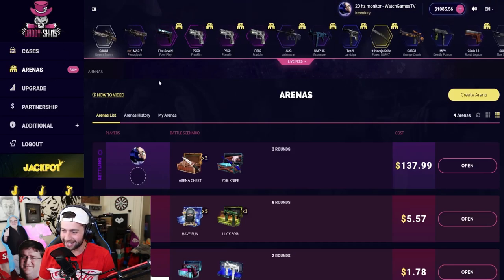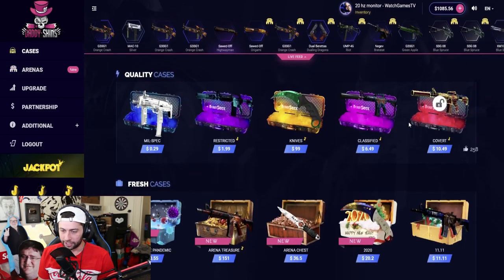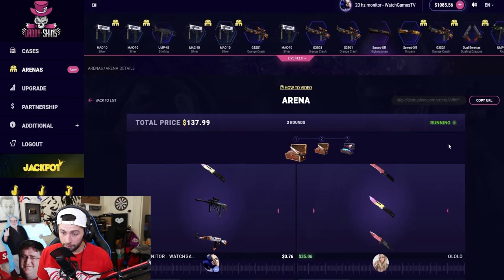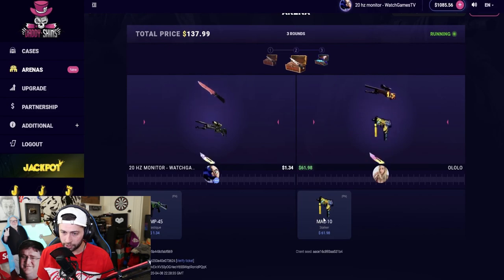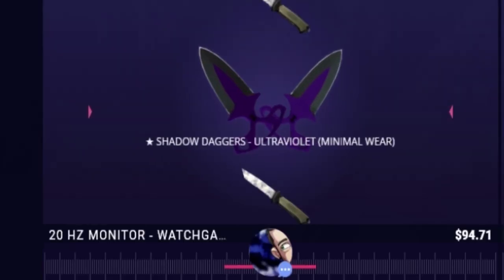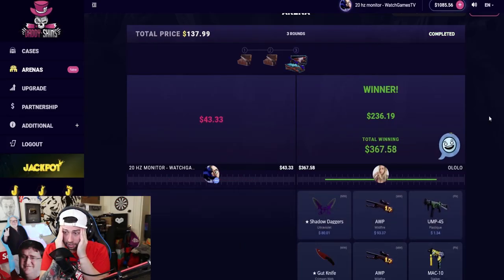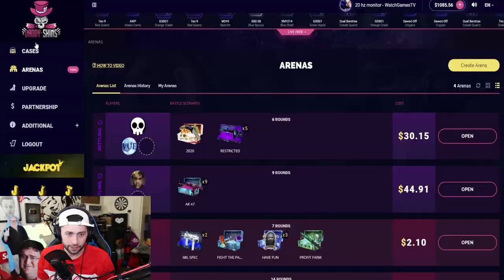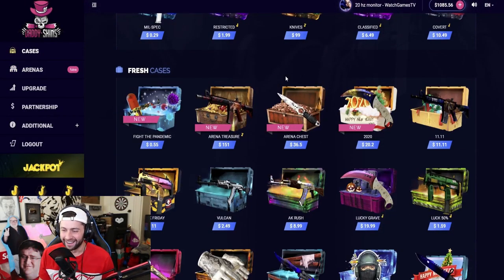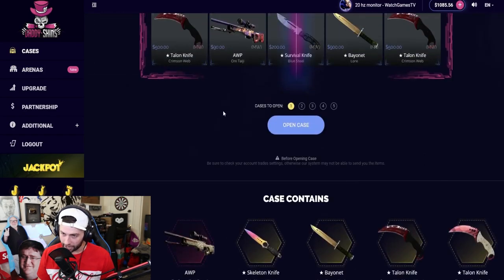We got it — two knives, and one of them is actually the second best one. We're coming back, slow and steady. Maybe if we win this one and get a butterfly knife doppler, I think we're back. Come on — first one he's winning, then we're tied, we really need this one to hit. That paid so much, it was so close — $410, let's go back to opening cases.